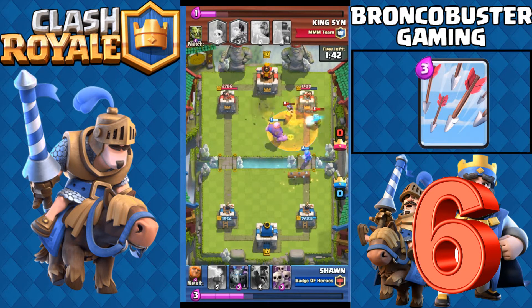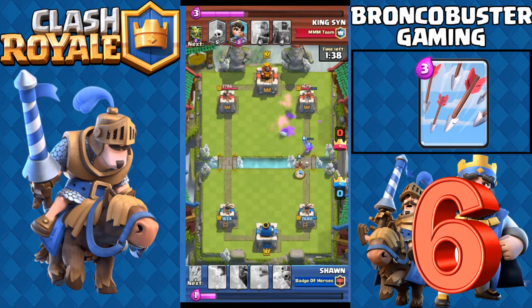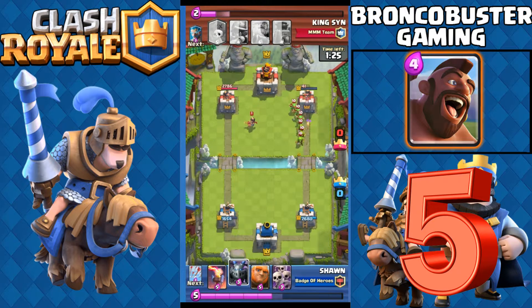Number six is Arrows. This spell is a great counter against all those small, spammy units, and those using air decks will definitely put this card into their deck.